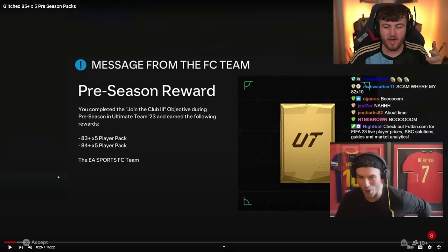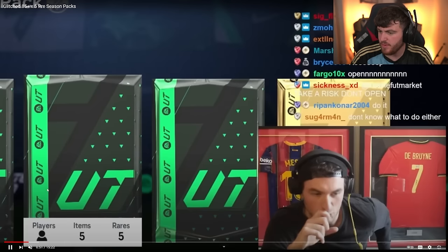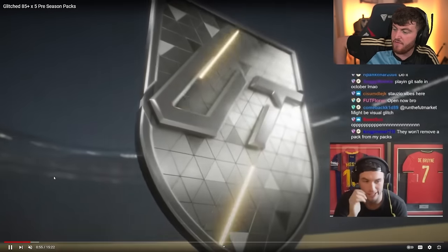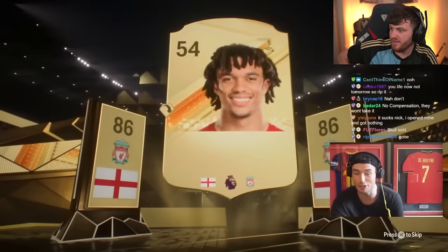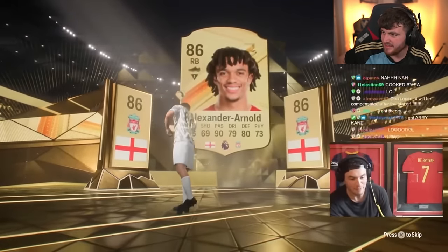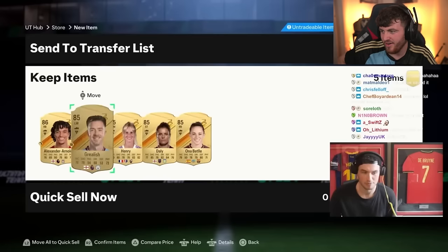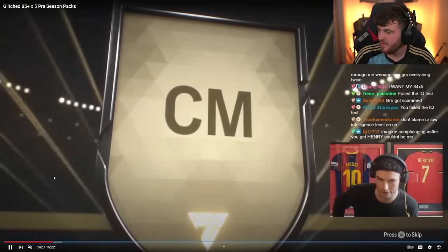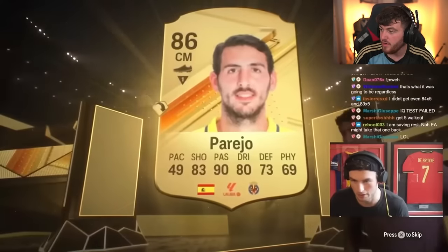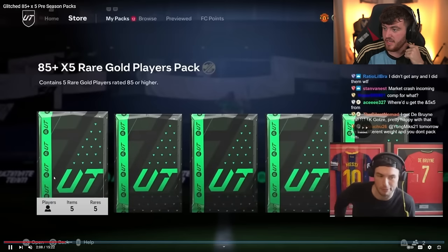Out of curiosity, I wanted to see what the packs looked like at the start of FC24 pre-season, so I went and had a look. Run The Football uploaded a video opening these packs — he got an 83x5 and an 84x5, though they were actually 85x5s because of a glitch at the start of the year. He got himself a Trent Alexander-Arnold. Looking at other viewers' packs, one person got Danny Parejo but also a double walkout with Griezmann behind it — that's good SBC fodder at least.